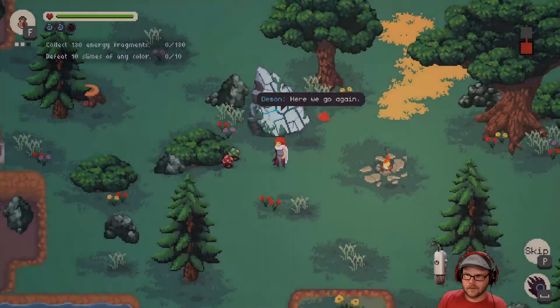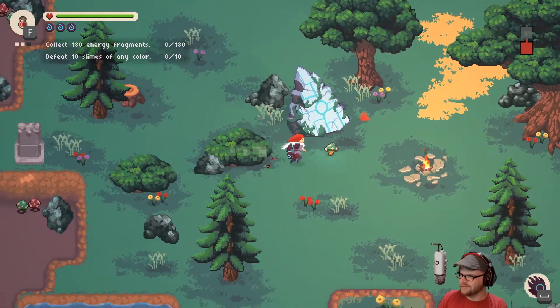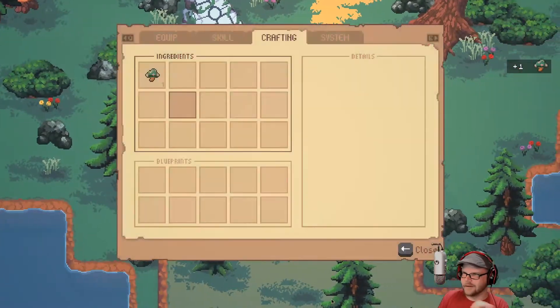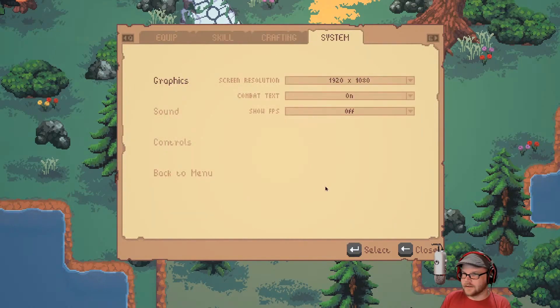Do we start all over again? What happens now? Here we go again — we can do it all over again. Well, there we go. That's enough of that. I was hoping to find some blueprints but we didn't find any of those. I don't want to do that again.